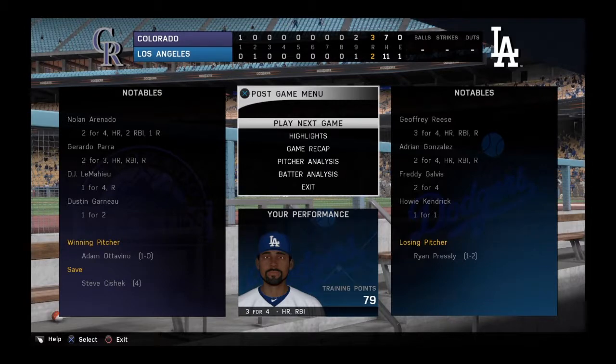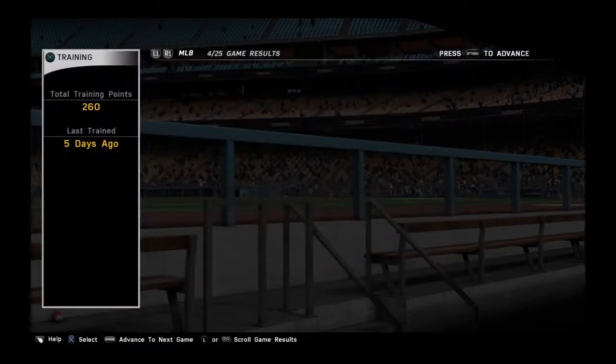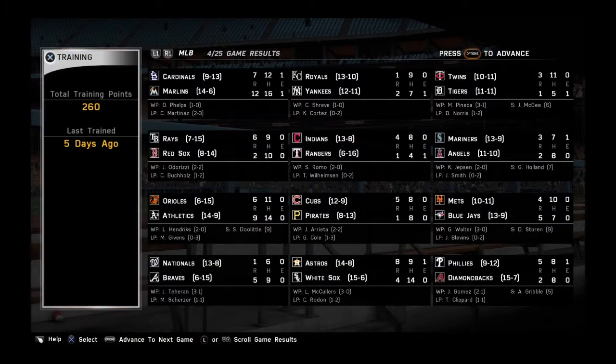The final line score for our ballgame tonight for the victorious Rockies: three runs on seven hits, no errors, they left five men on base. For the Dodgers: two runs on 11 hits, one error, they left 10 men on base. Time of the ballgame: two hours and 46 minutes.